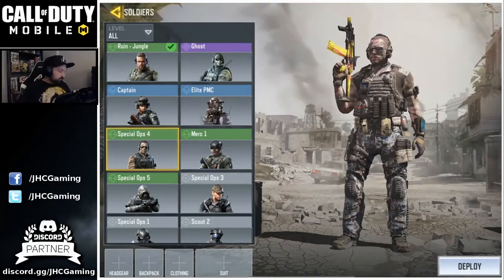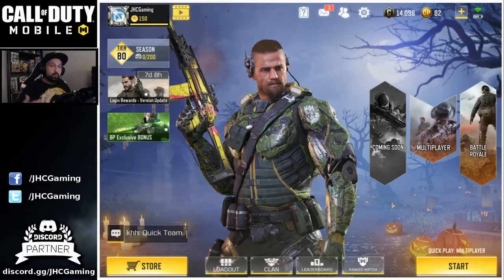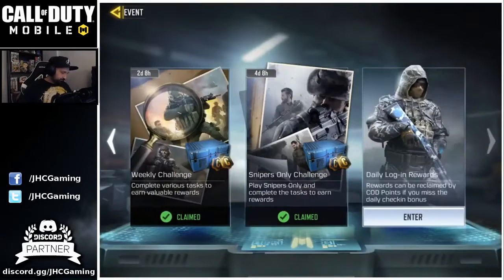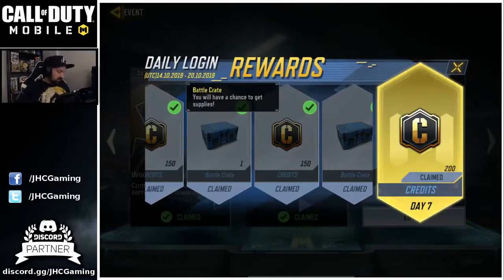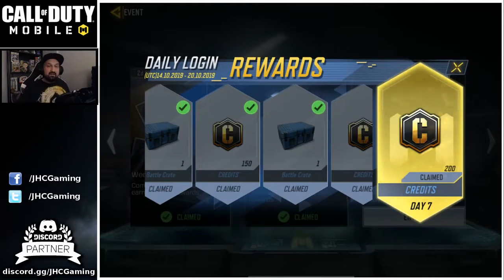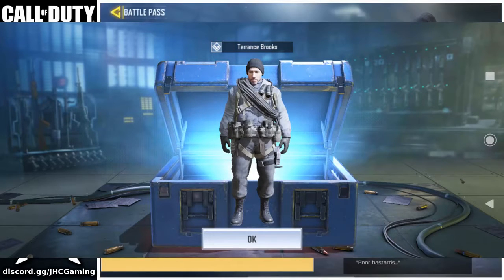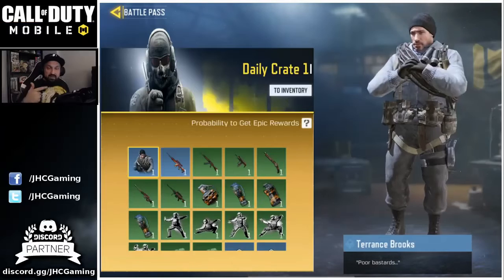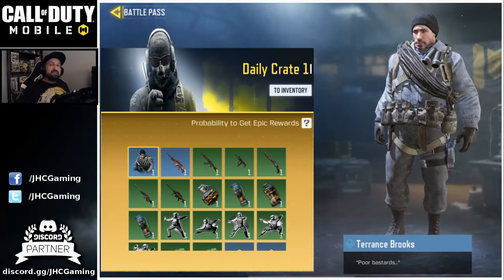There are a few ways to get free skins. First, check the tab in the middle for your daily login rewards. Every day, just for entering the game — you don't even need to play — you'll get crates and credits. Save your credits to buy stuff, and open the blue crates because there is a skin inside them. You need a bit of luck, but you get some from the daily login rewards.